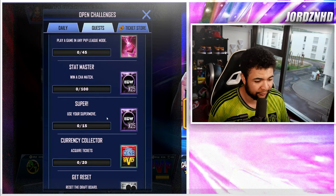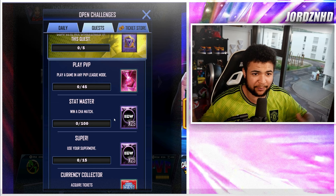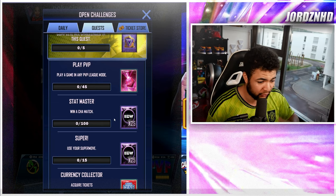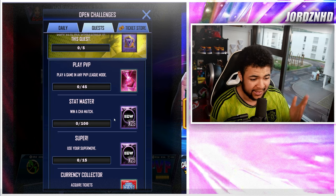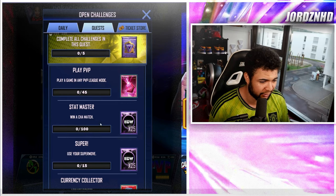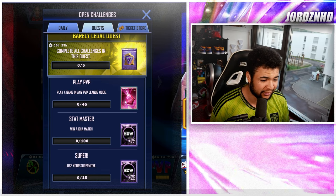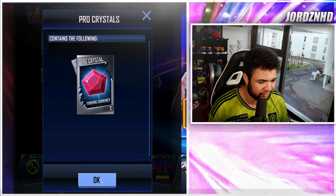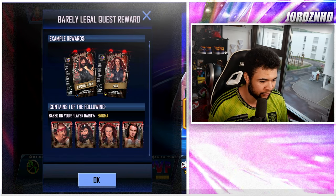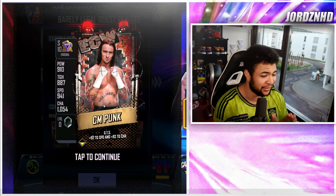Then use Supermove 15 times with 25 ECW tokens. Win a charisma match 100 times — that's really easy to do. Just go into PvP Royal Rumble mode, put a bunch of charisma-arrow cards into your Royal Rumble deck and just play it; it'll get done really quickly. That's again for 25 ECW tokens. Play a game at any PvP league mode 45 times — I think the reward is a crafting or forging crystal. Complete all of it and the reward will be an enigma card of any of these ECW ones.